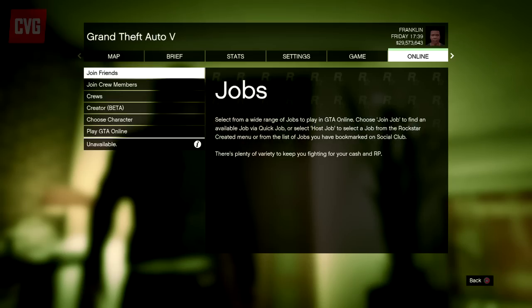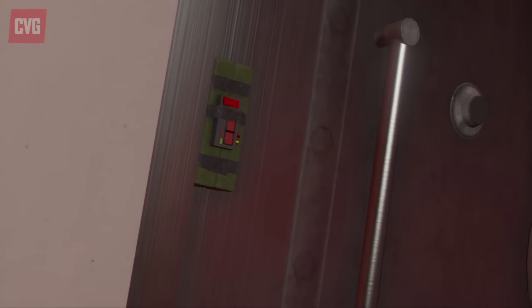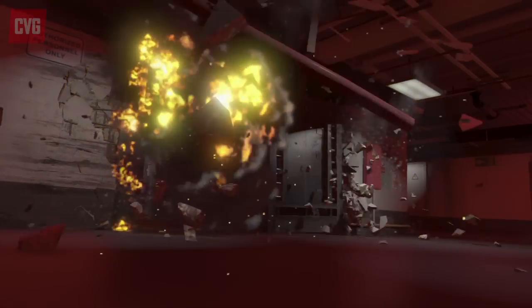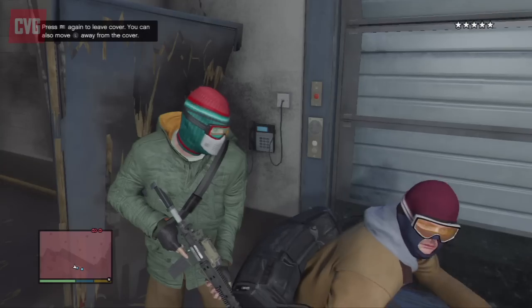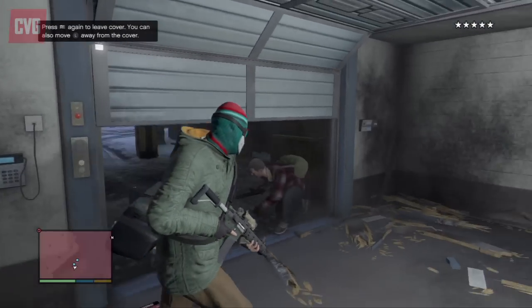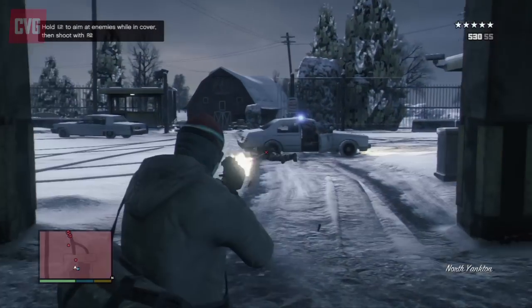First off you'll need a friend to start an invite only session in GTA Online. Then on your own console you'll have to play through the prologue again, which you can access using the replay mission function. Play the mission as normal until you get to this section, then once the garage door has opened, run out into the carnage and take a left after you pass the bobcat van.